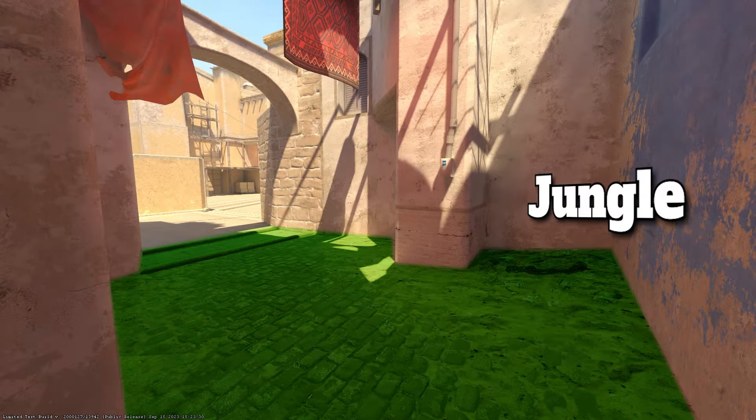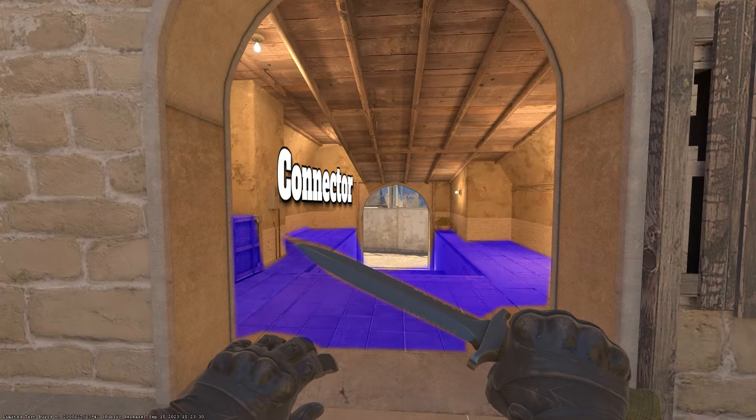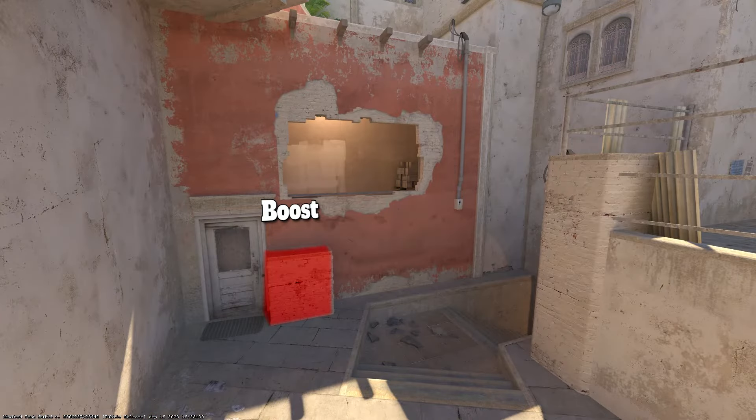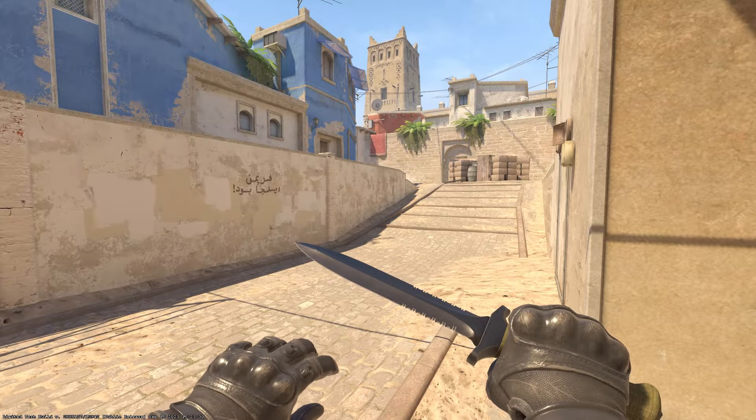Let's work our way through jungle. This is mid connector or just connector. Let's go through connector into mid. This is the boost to get into sniper's nest. On the left side here you can see that this is catwalk.